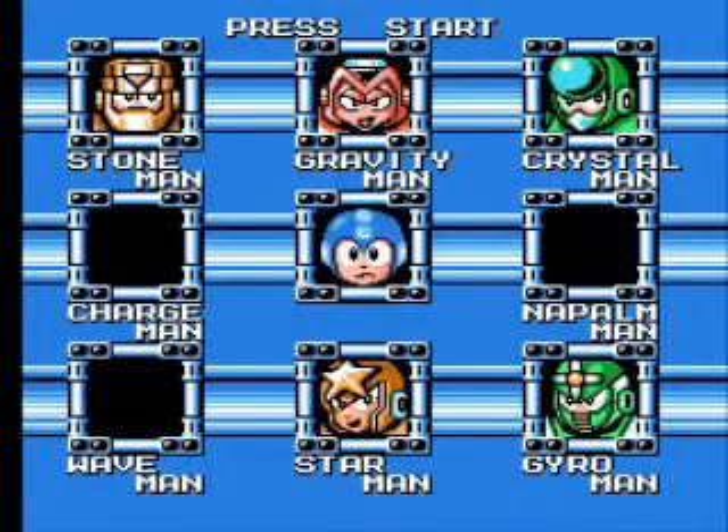Hello everybody, this is Twin Yorgomoth, but you can call me Simon. In this 4th episode of Mega Man 5, we're going to act like beginners as we plan on going through Starman's stage with the Mega Buster. Napalm Bombs, which we acquired last time, are going to make a short cameo appearance. Without further ado, let's get started.